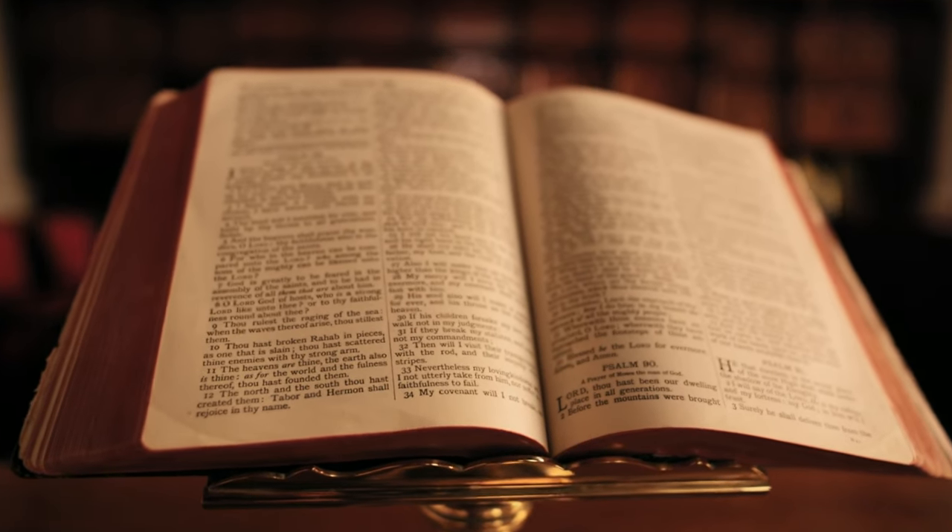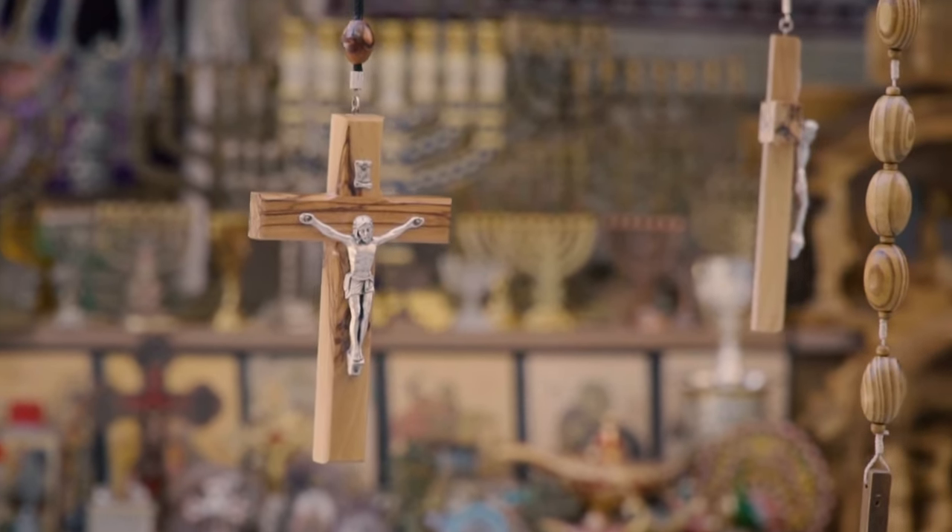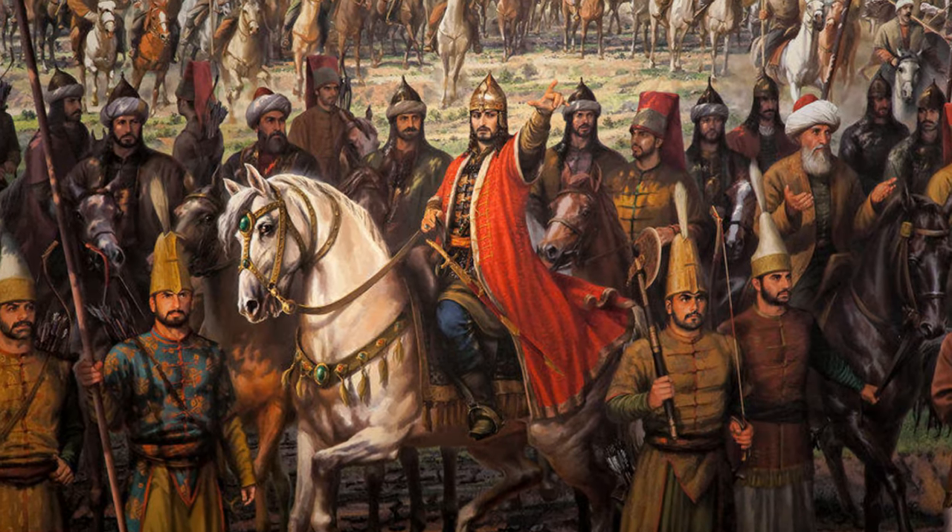The events of the Fourth Crusade left a lasting legacy of resentment and bitterness among Orthodox Christians toward the Catholic West, and the wounds inflicted during the sack of Constantinople lingered for centuries. Overall, the Fourth Crusade had a disastrous impact on Constantinople and the Byzantine Empire, hastening the empire's decline and contributing to the complex historical and religious dynamics of the Eastern Mediterranean. These events also allowed other forces — like the Ottoman Turks — to start gaining influence. Although Constantinople was retaken in 1261, the empire had lost many of its key economic resources and struggled to survive.